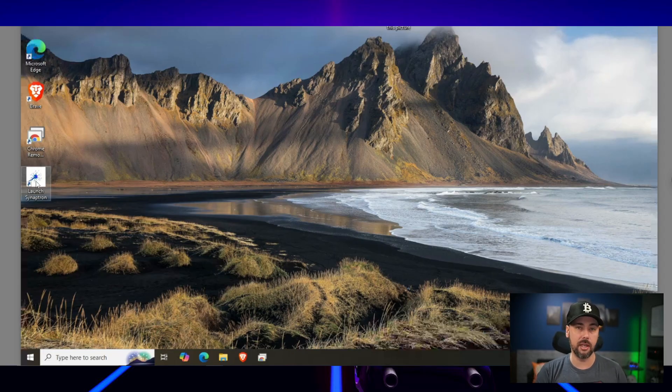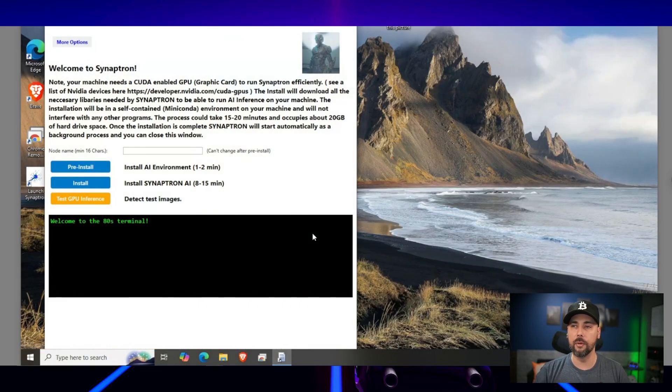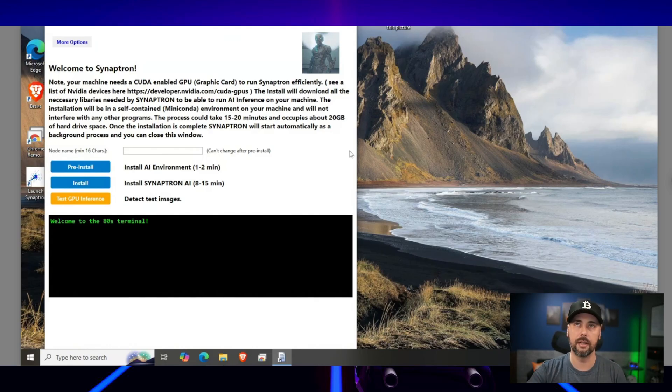I was having an issue where I'd double-click the icon, say yes to launch, and the window would pop up completely blank. If that happens to you, try plugging in a monitor or a dummy plug, especially if you're remoting into the machine rather than working on it directly.